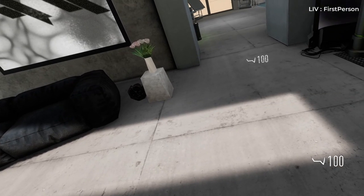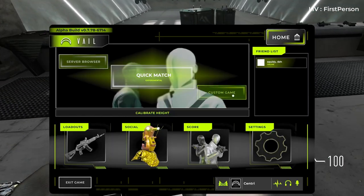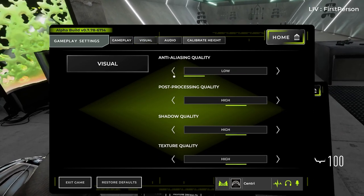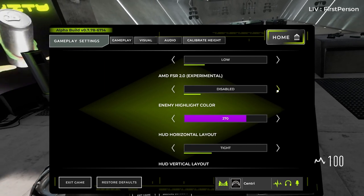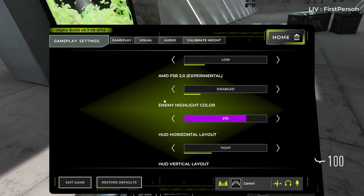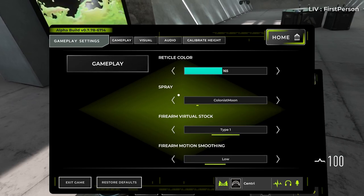Tip 1: To get the most consistent performance, turn every graphics setting to low. Don't think you're sacrificing too much visual fidelity — the game still looks amazing on the lowest settings. If you are on lower end hardware, consider using 72Hz instead of 90Hz or 144Hz. If you are still struggling to get consistent FPS, consider turning on FSR, or FidelityFX Super Resolution. It is an upscaling technology that will give you better FPS without significantly reducing visual quality. The recommended GPU is a GTX 1080.